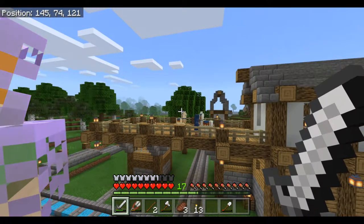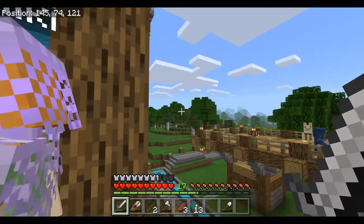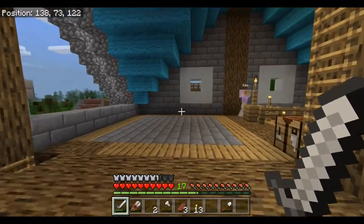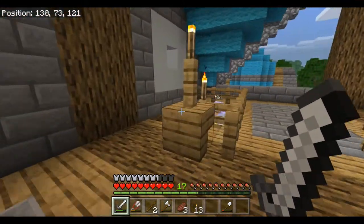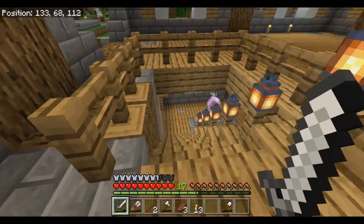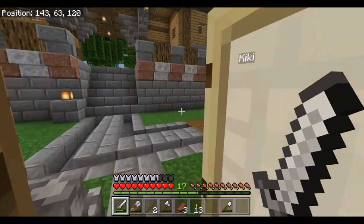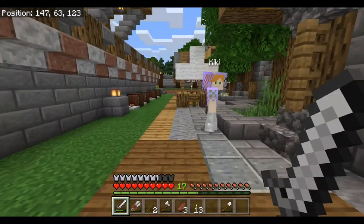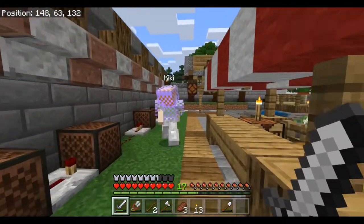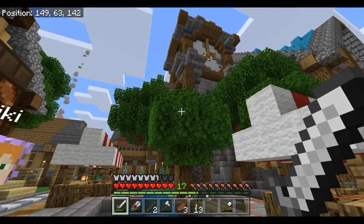They're surprisingly more common than I thought. I think the system has them generate near you rather than wild. Back in the old days, if you couldn't find a village at all, the only way to really hope for a villager was to have a random zombie villager spawn and then cure him - which is a pain in the ass. But there's a trophy for it. And the market area is right here.